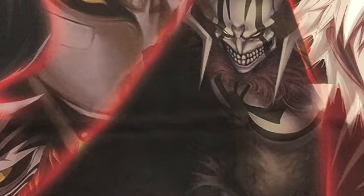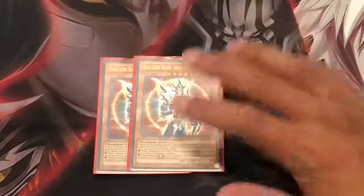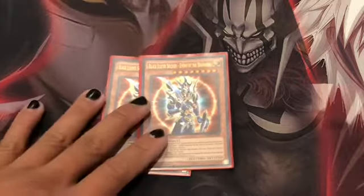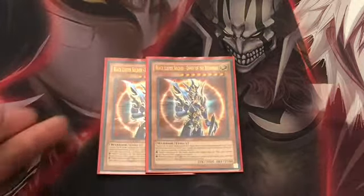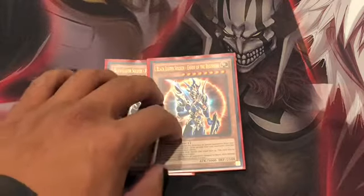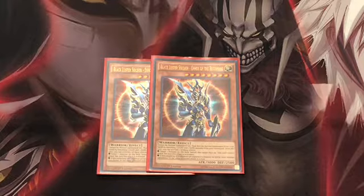The non-Cubic monsters that are pretty useful: since this deck runs mainly both dark and light attributes, I run two Black Luster Soldier — Envoy of the Beginning. You can activate one of its effects once per turn: either banish one of your opponent's monsters by targeting it, sacrificing its ability to attack that battle phase, or if it destroys a monster by battle, it can attack again during that battle phase. It's a 3,000 attacker, easy to special summon with this deck's light and dark attributes.